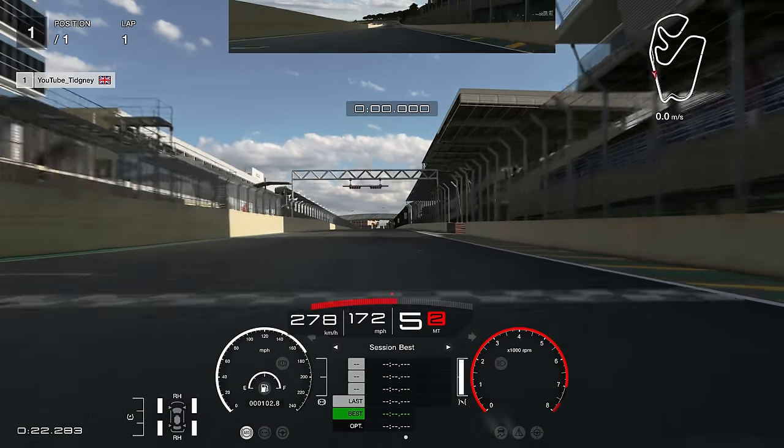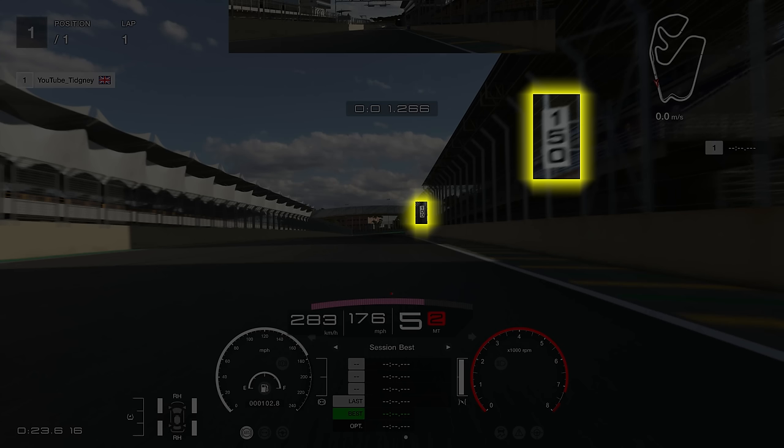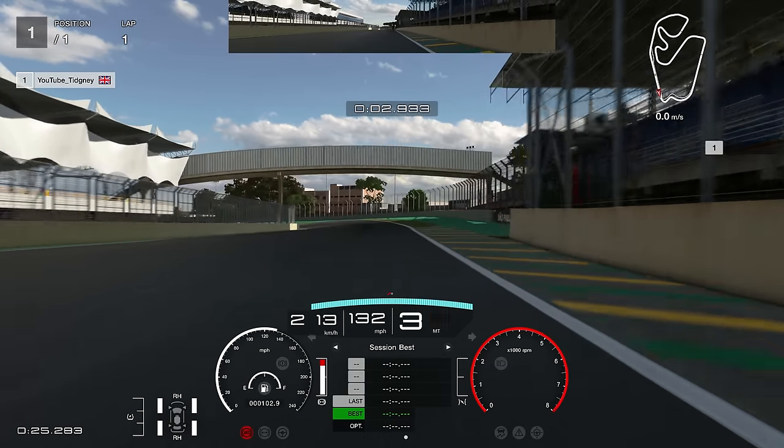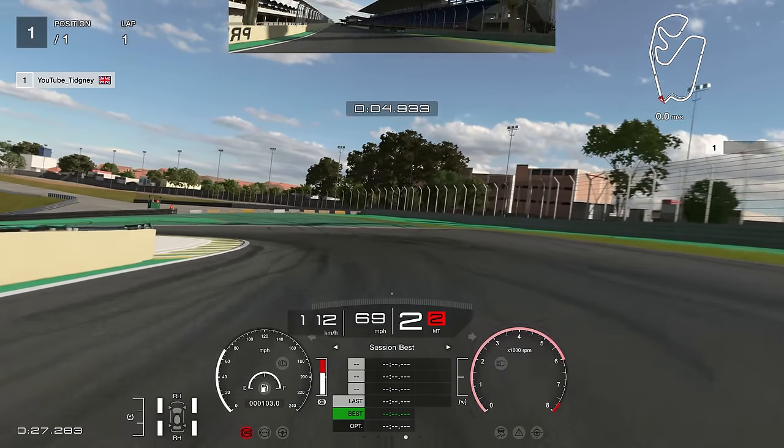We're going to cross the start-finish line and what we're looking for here is between the 150 board and the 100 board. This braking zone is very varied depending on how well you do the last corner. You're trying to brake slap bang in the middle of it, but if you're struggling just brake at the 150 board, have some patience, and then come off the brakes and let the car roll a little bit.